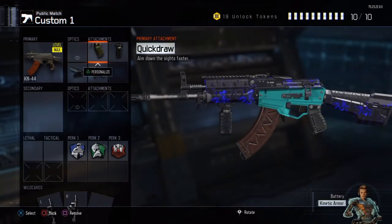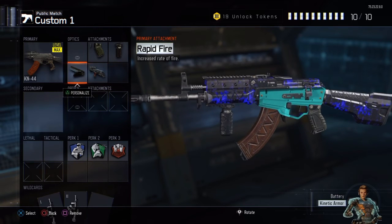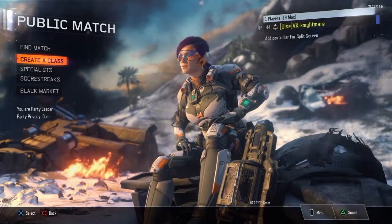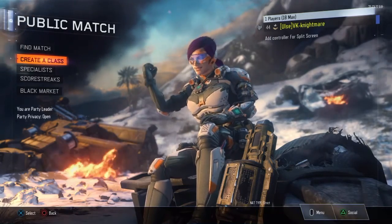On my KN class I have quick draw, grip, high caliber, and rapid fire. I need to take this paint job off my KN because it looks absolutely terrible. But yeah guys, that is all for this episode — if you're new to the channel make sure to hit that subscribe button down below. Peace!